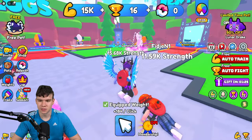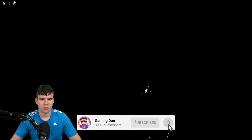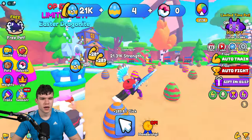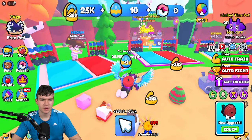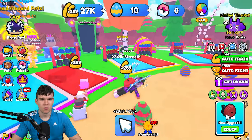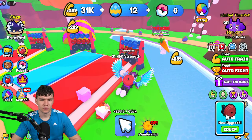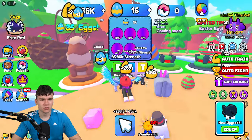We're going to have to step up our game. Let's turn on auto train so we can be training while we're away. We could also go to the Easter event and potentially get some really strong pets. The recommended strengths are: 500, 50k, 1 million, 500 million, and 50 billion.